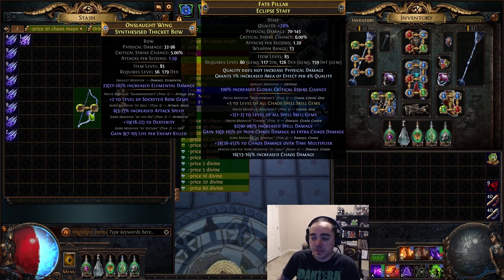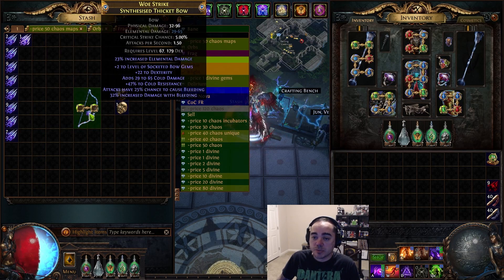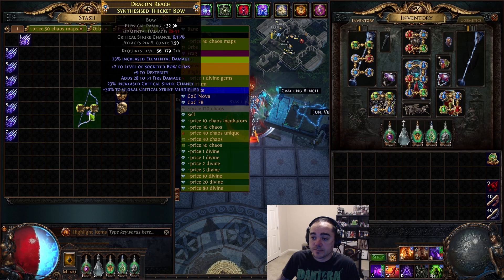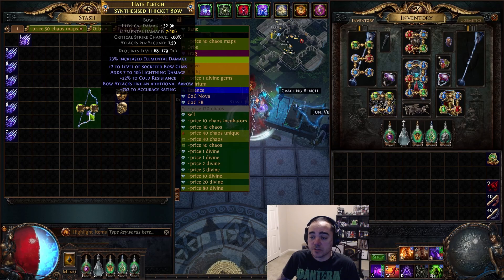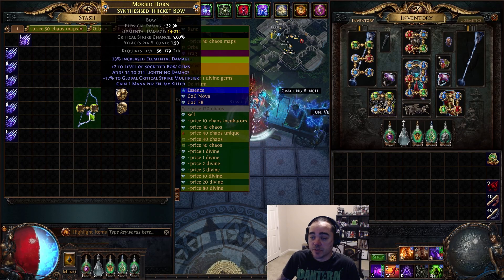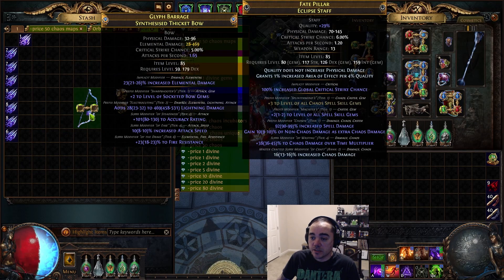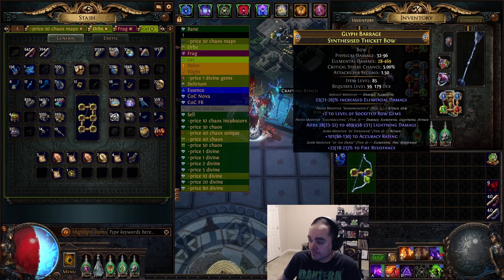That's kind of crappy and the suffixes are full. Just keep spamming until you get attack speed. From all the testing that I've done, this seems to be the most efficient way to do it. The damage over time multiplier would be nice, but you need attack speed. So there's 10 — as long as we get rid of accuracy or fire res, we're good to go.